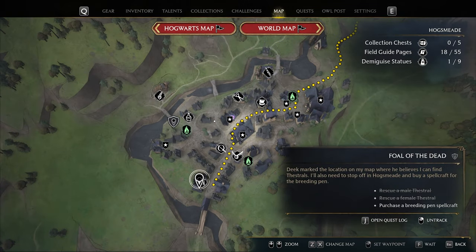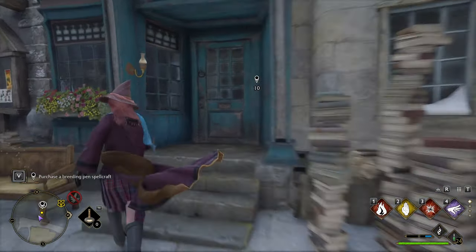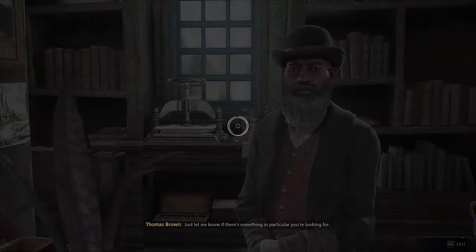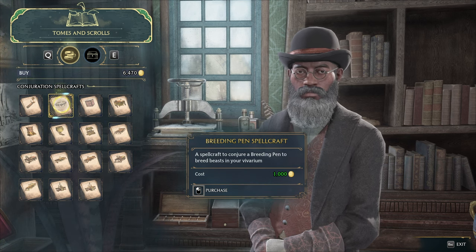We'll head back to Hogsmeade, and in here, all the way down to the south by the spellcraft shop, Tomes and Scrolls, we'll head. Heading in here, speaking to Thomas, we'll look for this one here. It'll be highlighted — the breeding pen spellcraft.